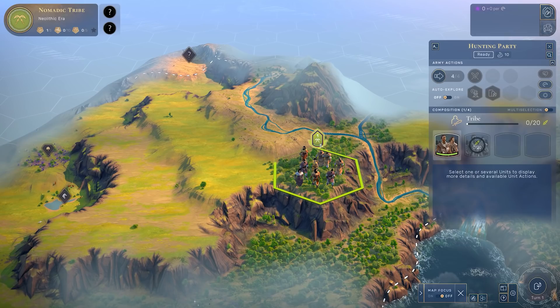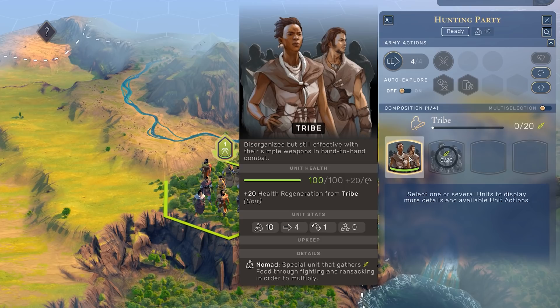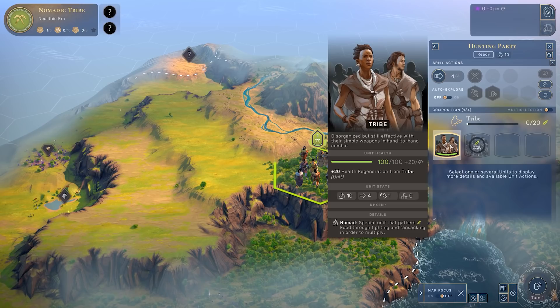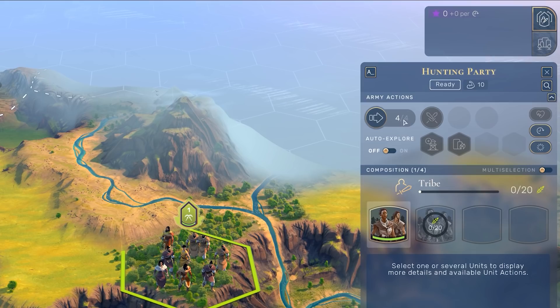You start with this one army called a hunting party, and inside it there is but one unit - one tribe. The tribe is a special unit. It's a nomad, and what that means is it gathers food by fighting, ransacking, or making discoveries on the map to multiply. This hunting party will expand to two, three, potentially four units and we can split them up as we go.